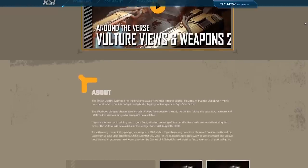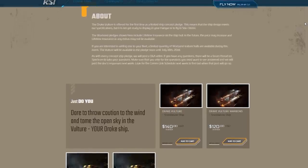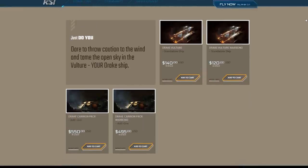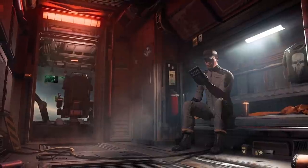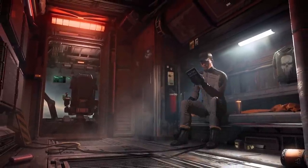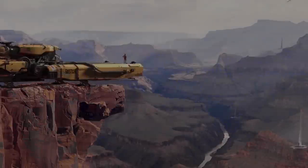Industry all the way. It is currently only open to Concierge or subscribers — it's $140 or $120 for the war bond. It will be open to everyone tomorrow. There is also a carry-on pack at $550 or $495 war bond, which comes with the Vulture, the Cutlass Black, the Caterpillar, and the Dragonfly. This will be available until July 18th.